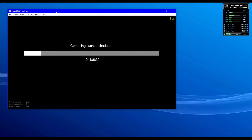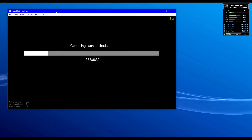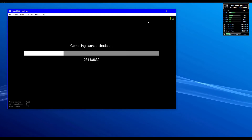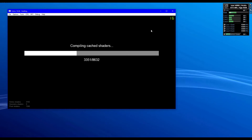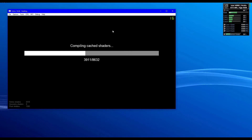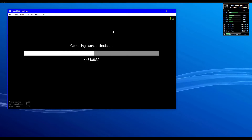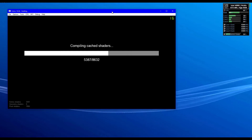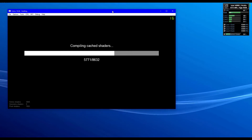Upon starting the game you should be greeted by a compiling shaders screen that should take a pretty long time to compile — like three to four minutes depending on your specs — as well as take a massive amount of RAM. Warning: for this specific tutorial you will need 16 gigabytes or more of RAM due to the inclusion of the full shader pack for this game, to minimize the amount of micro-stutters.